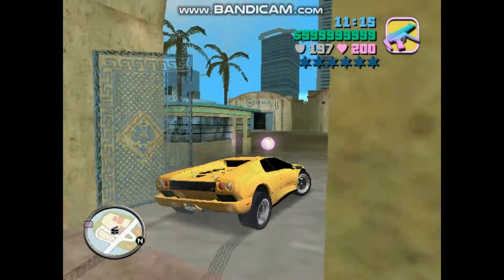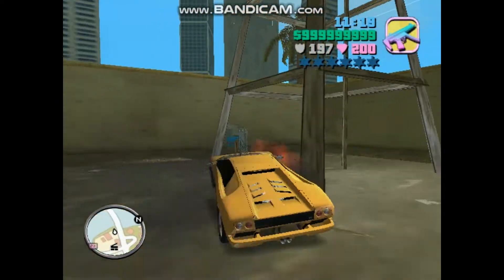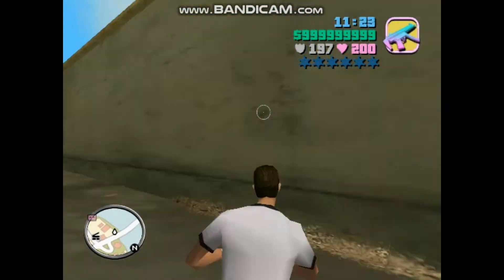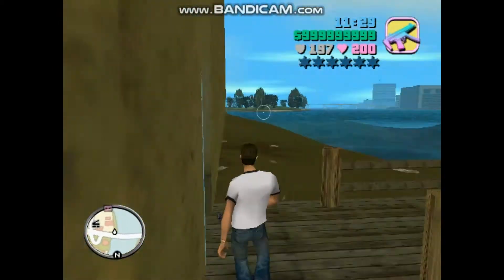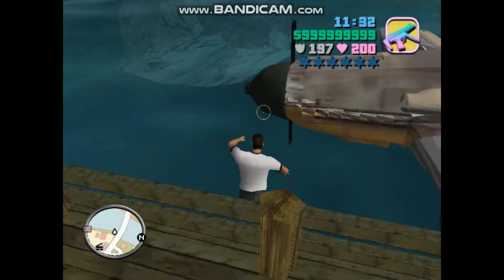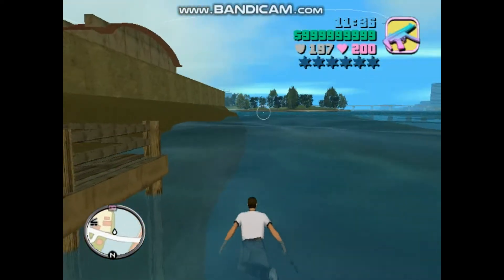The PCJ 600 has also been changed. Let me cheat it — oh no, I'm dead! As you guys can see, the truck that transports cars has also been changed, but those cars on the truck are fake, you cannot take them. This is the stunt plane.